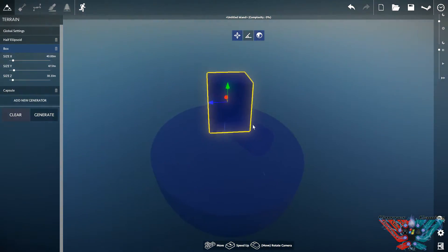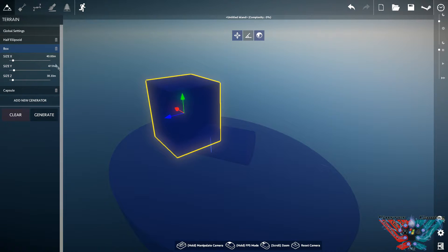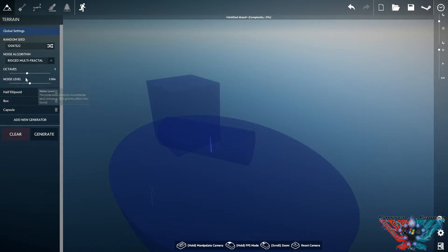So those are your extreme basic shapes. You've also got global settings, which affect all the noise and random seed and stuff like that. You can muck around with all of this sort of thing.